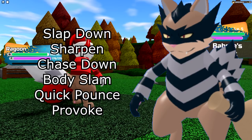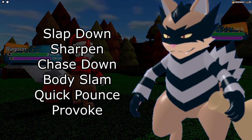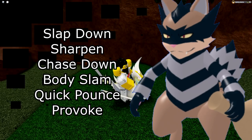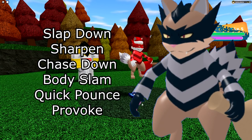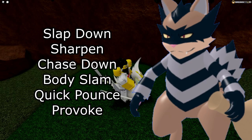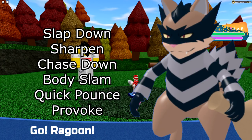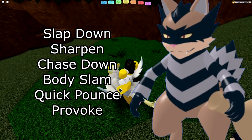Next is Ragoon — pretty straightforward. I'd recommend Slap Down, Sharpen, Chase Down, and Body Slam. You could replace any of these; especially when its ability gets buffed I'd recommend those four moves. If you don't want Body Slam, Quick Pounce is an option as a priority move, though Body Slam does more damage and Ragoon is fairly quick. You also have the option of Provoke to stop things from setting up or using status moves like Poison or sleep. The first four moves just make sense on Ragoon.